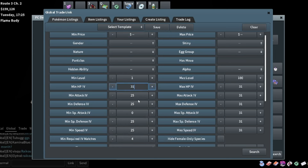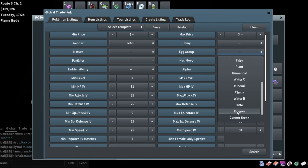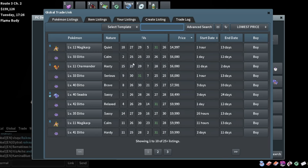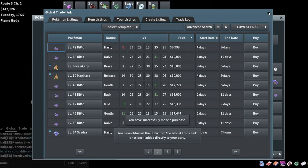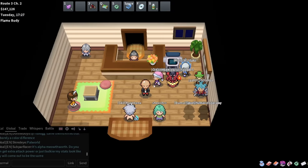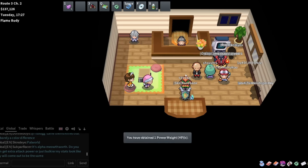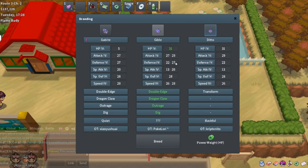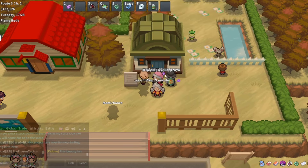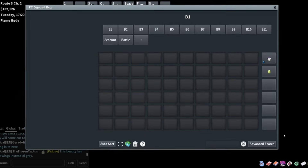We just need 31 HP and we can brace the attack. We need gender male and dragon egg group. There's a Ditto for only 12K with 31 HP - that's really good, I don't even have to brace anything except HP. This is going to turn out to be a super good Gabite. All we have to do is brace HP and we spent like 27K on this. Give the brace to the Ditto, breed these two together - we want female just in case we want to put nature on it. We spent like 35K on that entire breed with the gender selection.